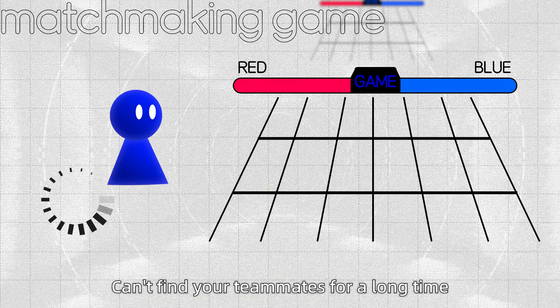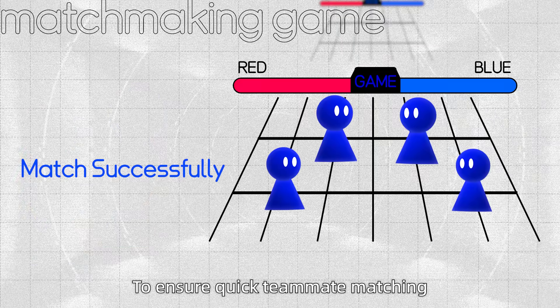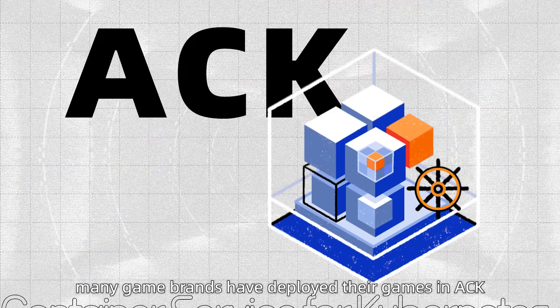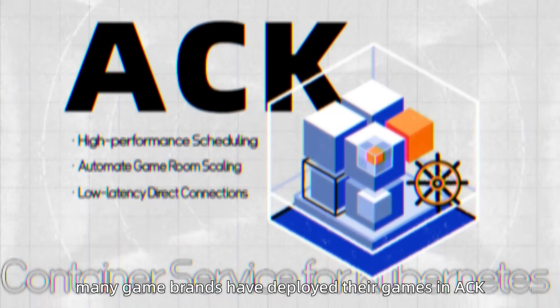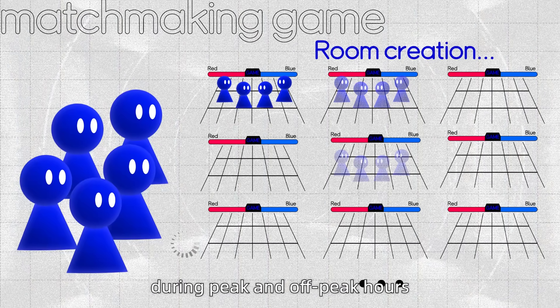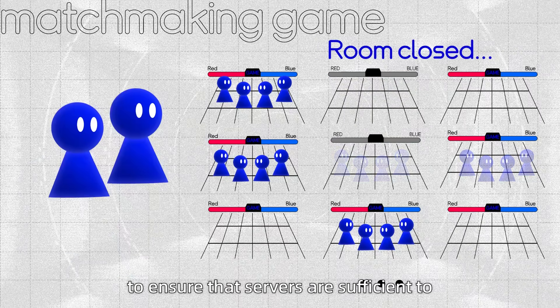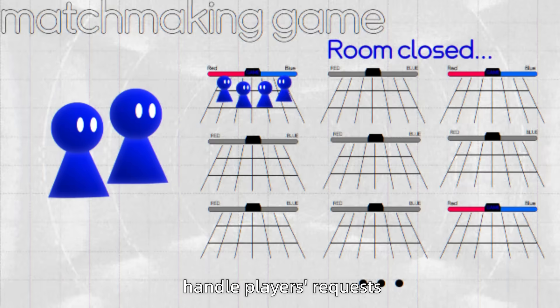On a matchmaking game, there are too few players — can't find your teammates for a long time? Don't worry! To ensure quick teammate matching, many game brands have deployed their games in ACK. ACK is able to predict traffic volume during peak and off-peak hours and scale resources based on actual workloads, ensuring that servers are sufficient to handle players' requests.